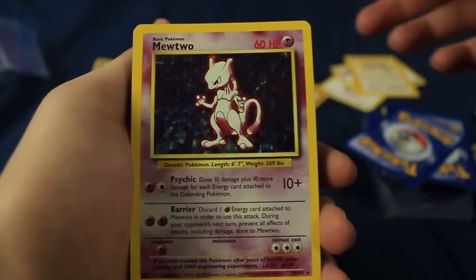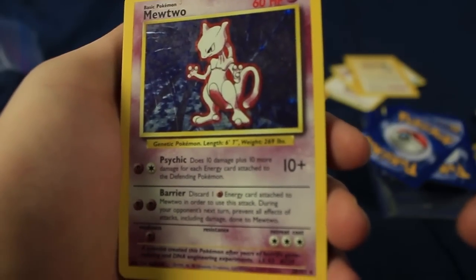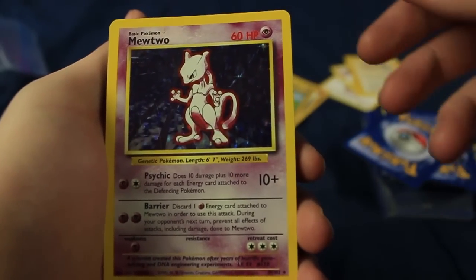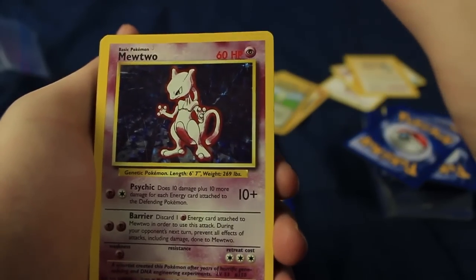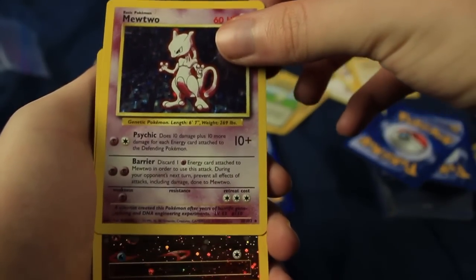Base Set Mewtwo Holographic — that is amazing. We are not tapped out from the first video, guys. We still got more. Let's see what else there is here.